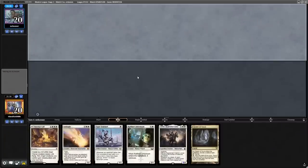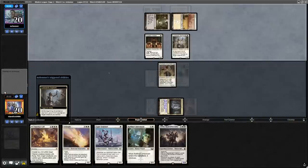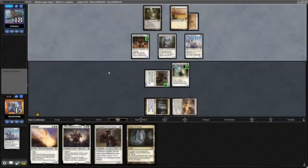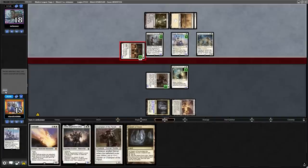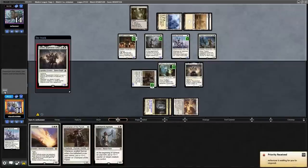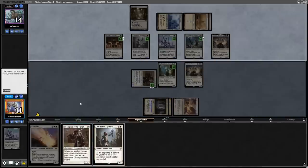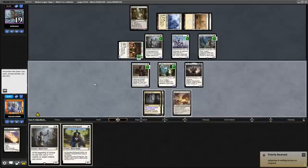There is 0 sideboarding needed in this matchup, so let's move to game 2, where we see a very reasonable hand with a reasonable curve — nothing too broken. Our opponent's draws are significantly better than ours; they're able to really pressure our life total with an Aspirant and Lieutenant growing their board every single turn. We play an Adeline, and thankfully when they go to play one of their own, we are ready for it with a Solitude, so they're only attacking for a few damage.